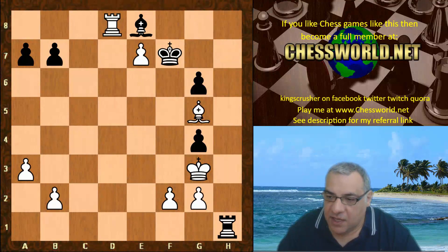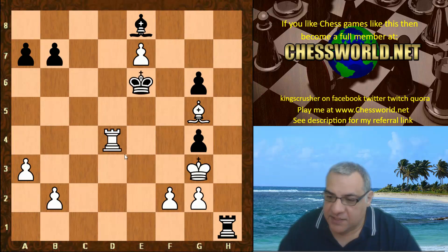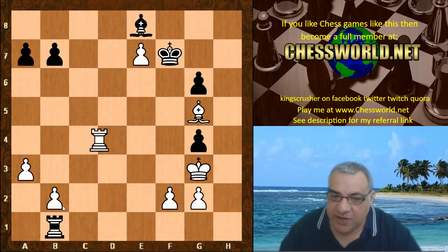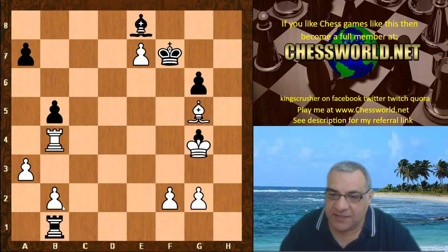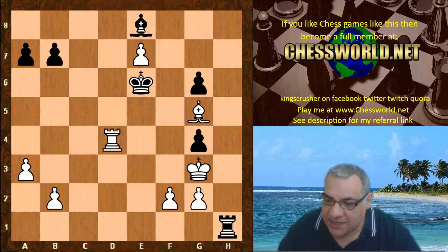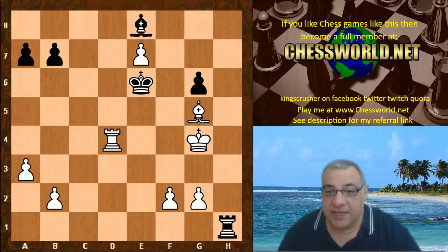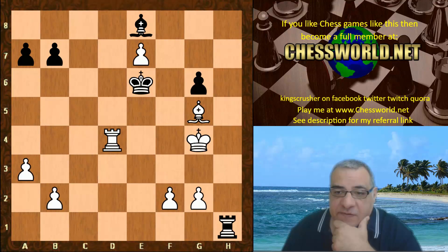Rook h1, and it is possible here to play King takes g4 with a big advantage, but Rook d4 was preferred. King e6 — if Rook b1 to hit this pawn, actually white plays Rook b4 here, and after b5 then take the pawn with the King — a nice advantage. King e6 was played instead, King takes g4, so even though it's opposite-colored bishops, it's very difficult for black.